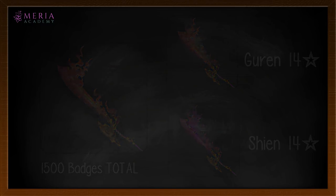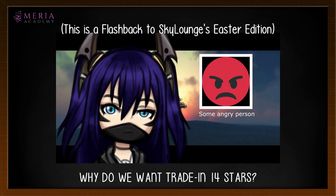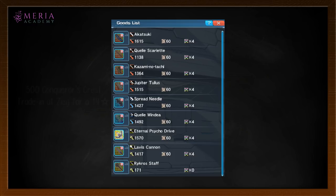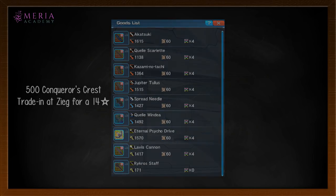Before anyone asks why you'd bother trading for these 14-star weapons instead of using Conqueror's Quest to trade for something like Kazami — yes, you can definitely trade 500 crests for a 14-star exchange at Zeig, and most of those 14-stars do win in gimmick and utility aspects. However, don't underestimate the damage potential of the Shien series specifically — and I'll explain exactly why.